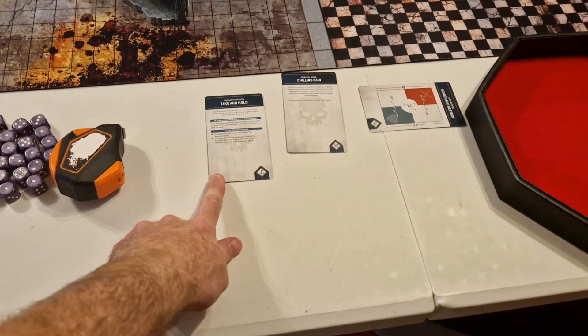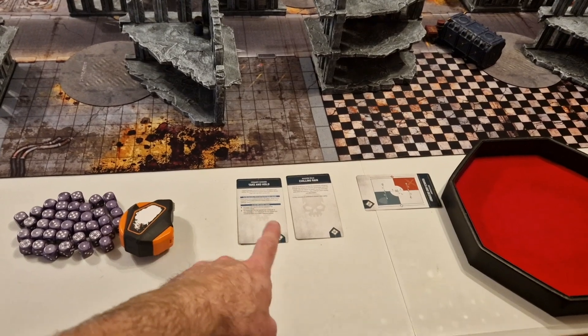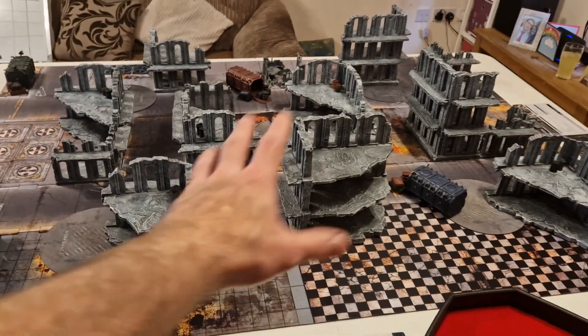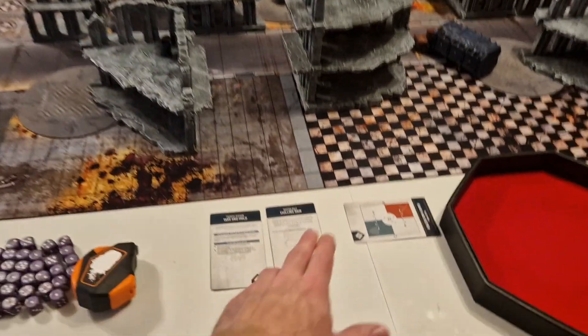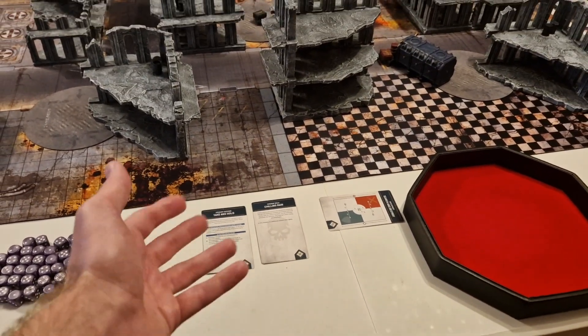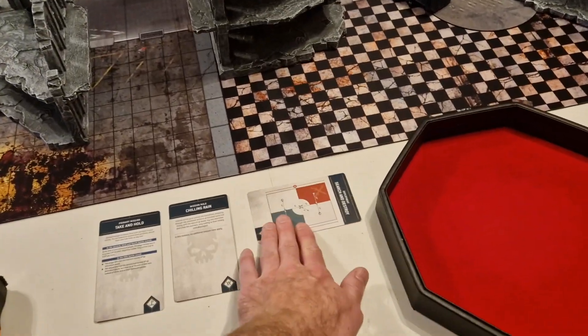Today we are doing Take and Hold, keeping it simple because I'm learning a new army and my opponent's learning his army for the first time in 10th. Take and Hold: five points for every objective you control, up to a maximum of 15 in your turn from turn two onwards. The secondary is Chilling Rain — appropriate because outside there is actually chilling rain today. And we're doing Search and Destroy.